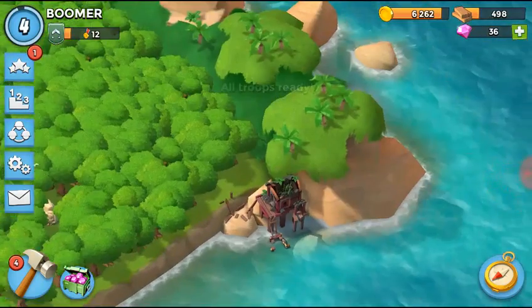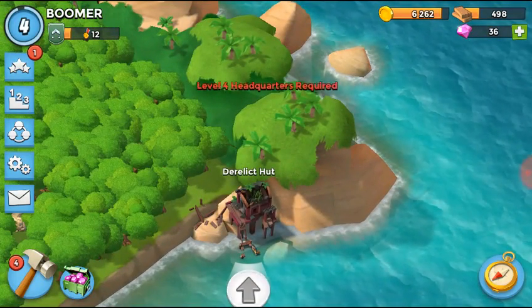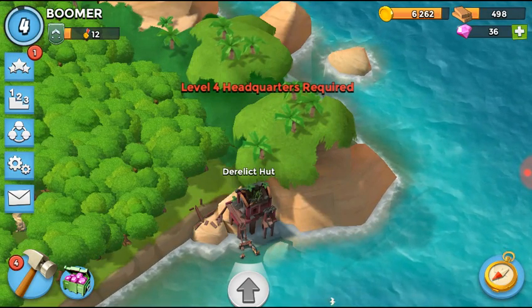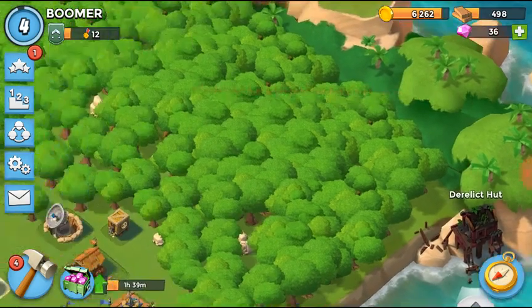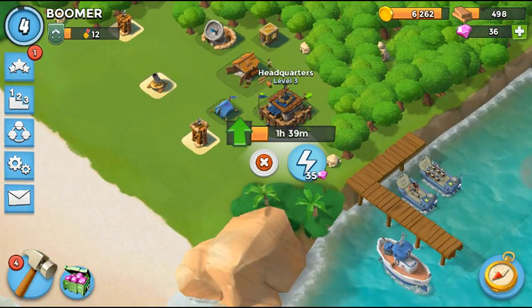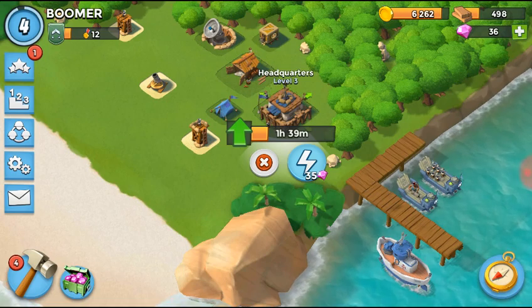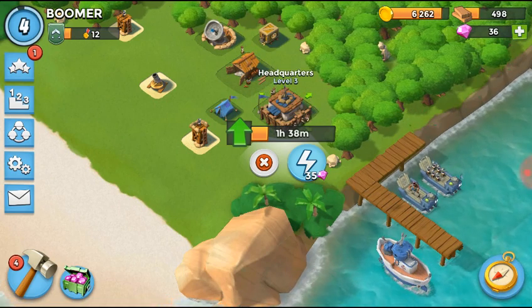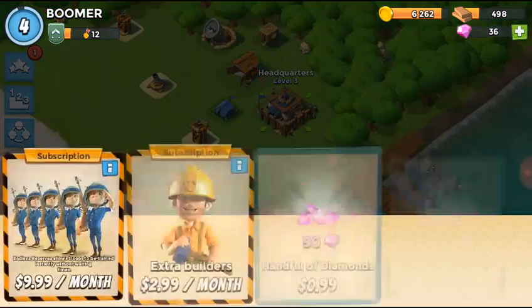I just found this thing — it's called a Derelict Hut. It says level 4 headquarters required. Top left is not my headquarters — this is my headquarters, level 3. I could speed it up with 35 diamonds, but look at the top right, that's all my diamonds.